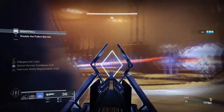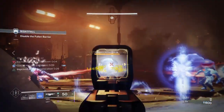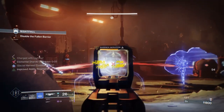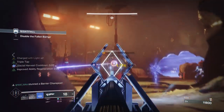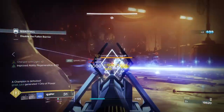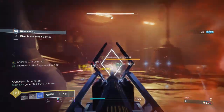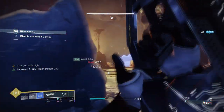Surprisingly, the exotic actually works perfectly well with stasis, as the freeze and slow effect allows our SIVA particles to target and damage enemies much more efficiently compared to anything else. I decided to improve the build further and make Outbreak feel even more exotic, so I added in Chromatic Fire to create a stasis SIVA Firefly build.